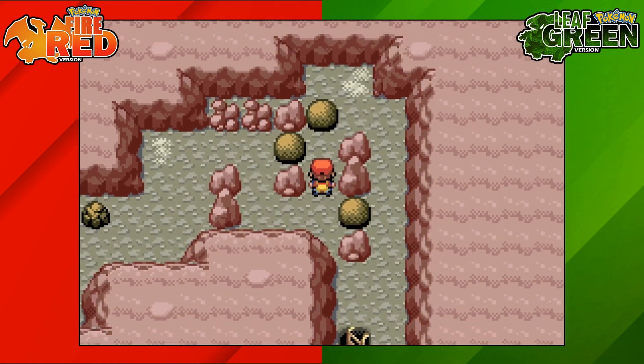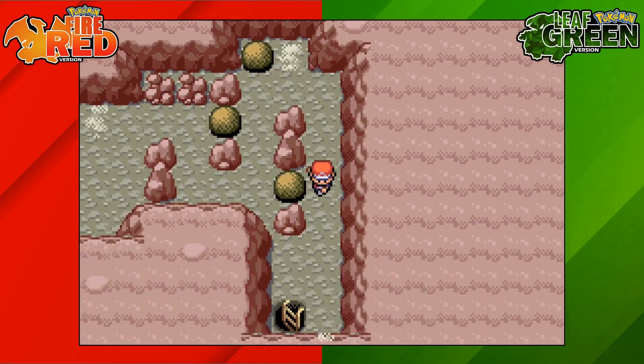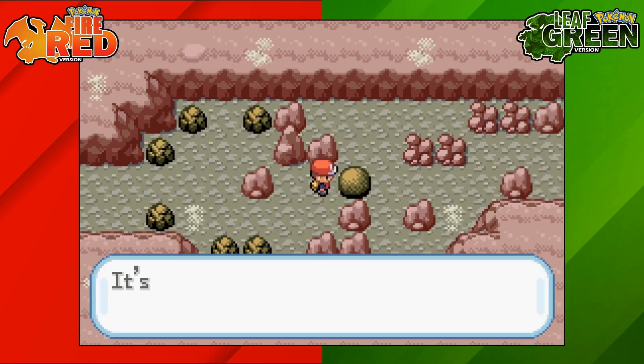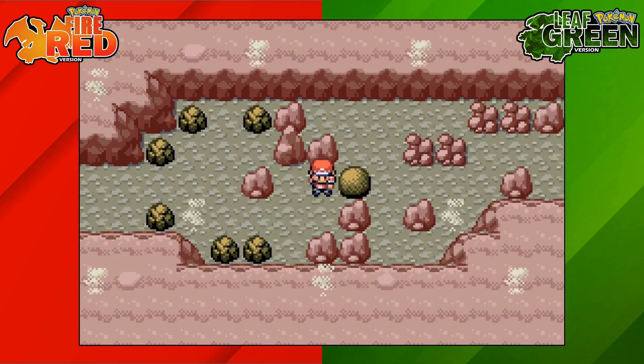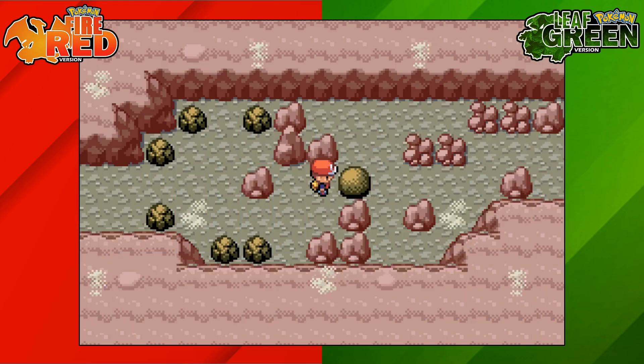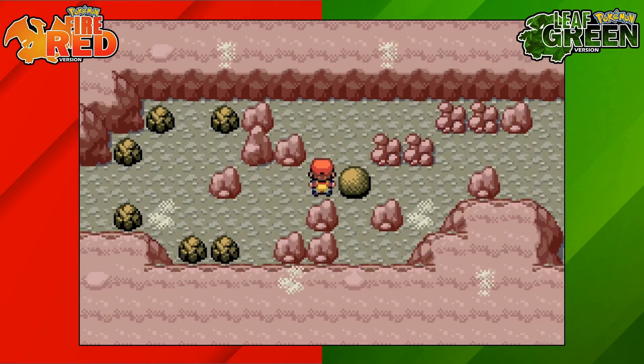Move this boulder once over towards the right and the top boulder up one, then run around towards that ladder. Next, move this boulder once over towards the right-hand side and then once downwards — go above it and push it down once.